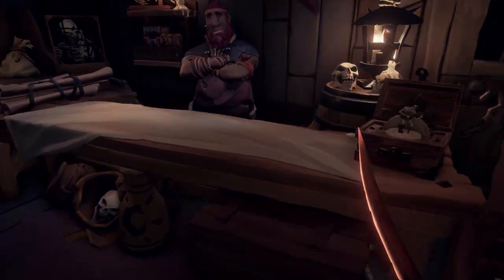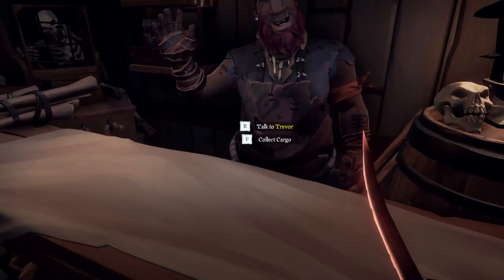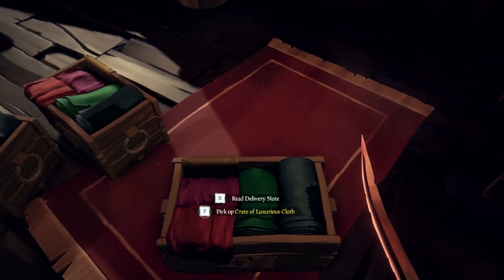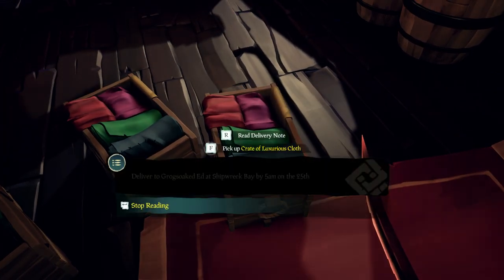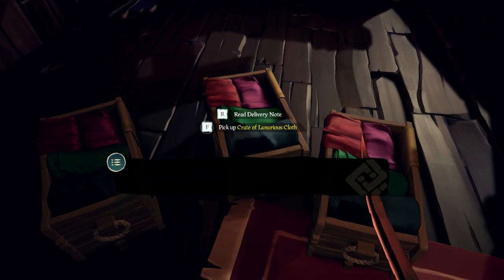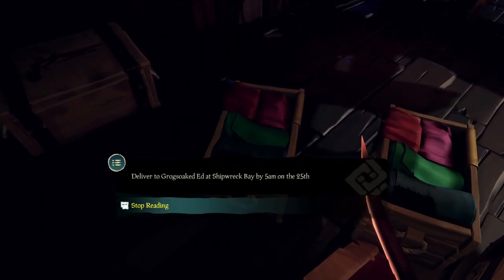It's not always the same person as who you've bought the voyage from. It can be the merchant himself, but it can be the weaponsmith or anybody else on the island as well. So make sure to check who you need to go to. After you've collected them, you can read a note on the cargo where you need to deliver it. All the cargo from the same voyage always needs to be brought to the same person on the note.